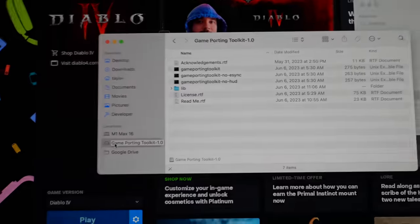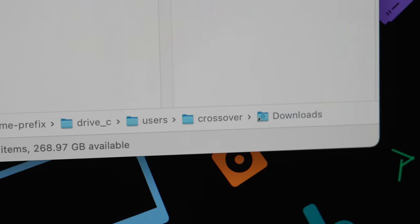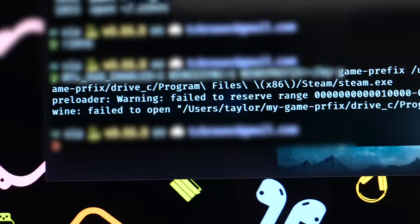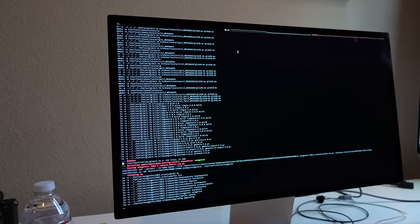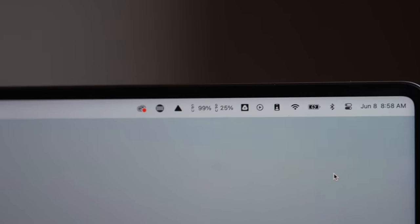Some things that tripped me up: you need to keep Game Porting Toolkit mounted in order to install and run games. Also, pay close attention to the directory where you install things — the directory I used was /my-game-prefix. It's the default directory and you have to use this for starting games via terminal or in your Automator scripts. If your directory is slightly off, you won't be able to start your games and the error messaging inside the terminal won't be all that helpful. The install time is very long — it took a little over 40 minutes to install using my M1 Max and used a lot of CPU power.